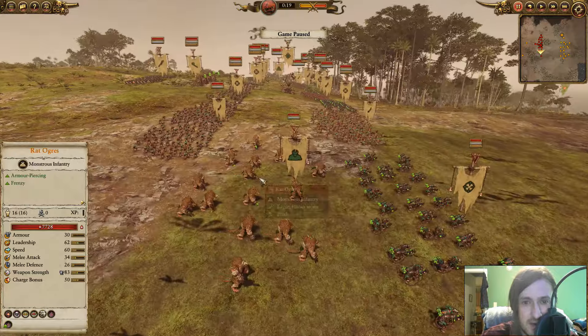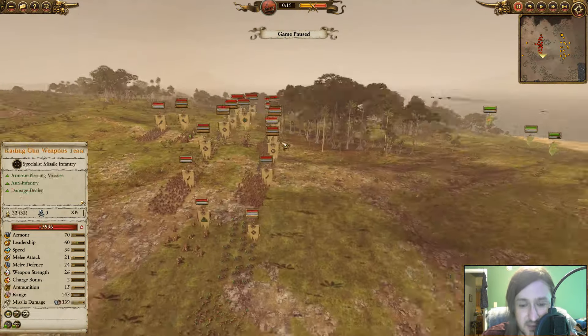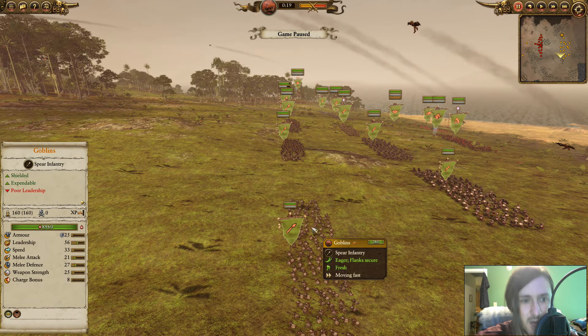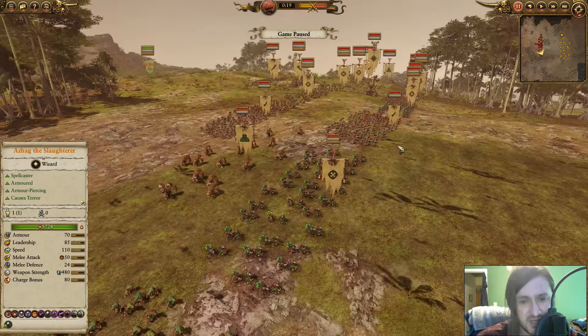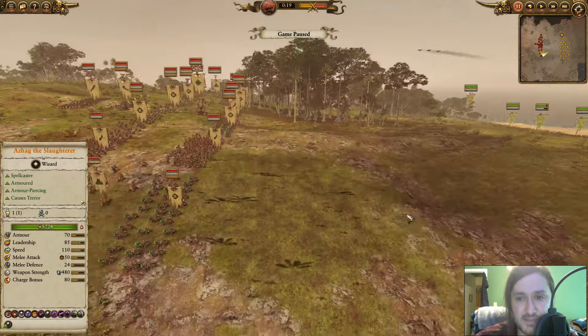He does have a little muscle — two units of Rat Ogres. I don't have any anti-large units besides the goblins, and they don't even have an anti-large attack despite having spears. So the Rat Ogres should do a lot of damage. He's going to need to play them smartly to keep me from getting into his range units.